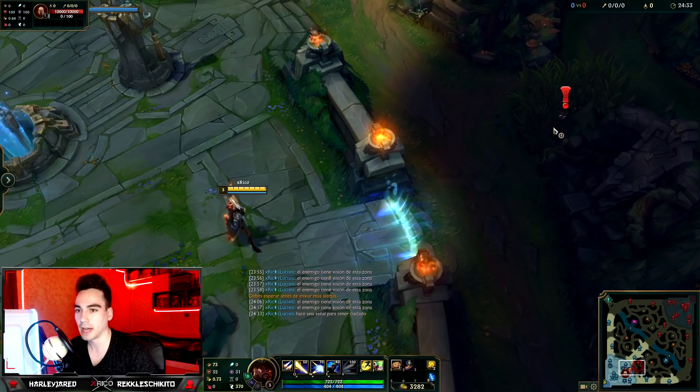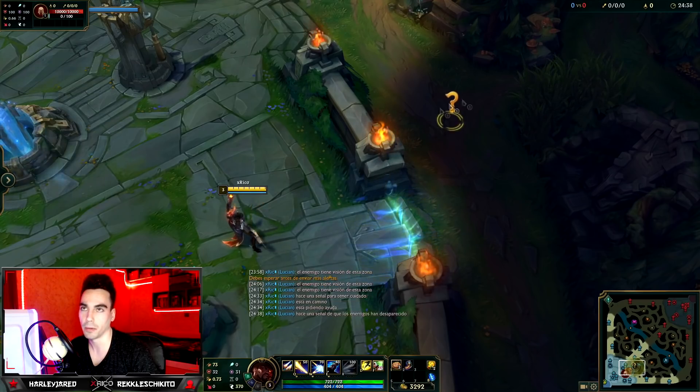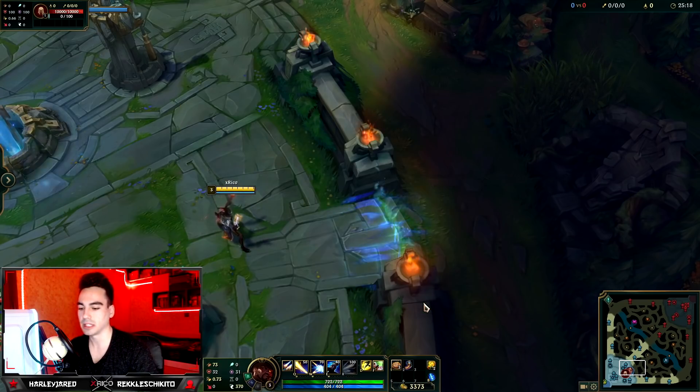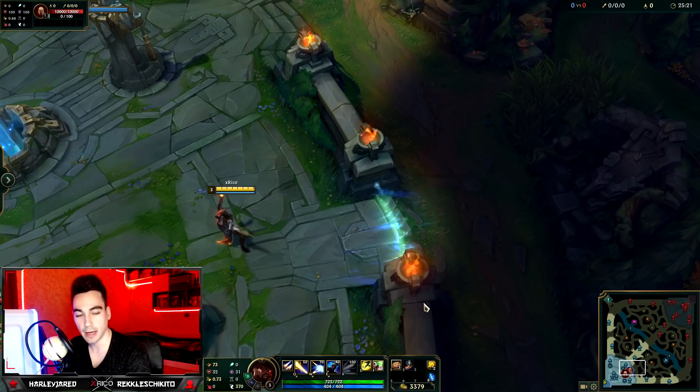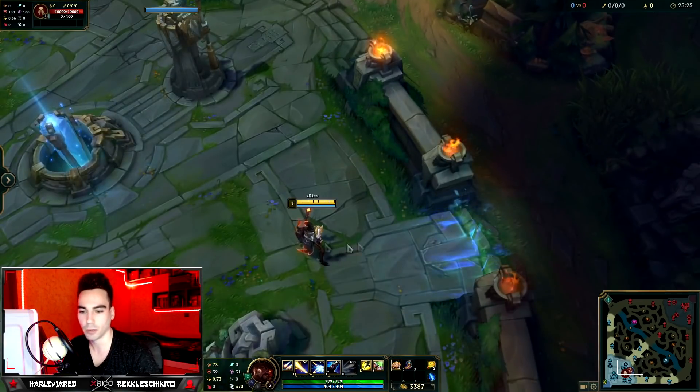For help-me, danger, and similar pings, you can ping quickly with V. Super important especially for YouTubers and streamers: go to Menu, find 'enable mouse lock on screen' — the F9 key. Click it and unassign it, because if you have it bound and press F9, a red border appears around the screen and you can't move your mouse anywhere.